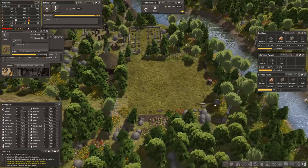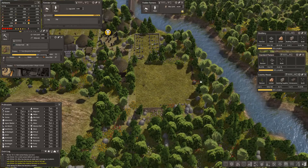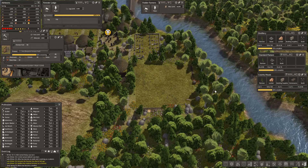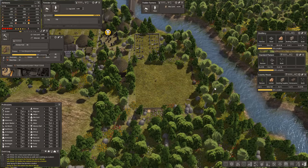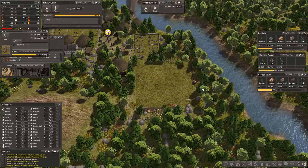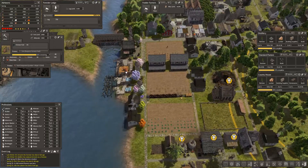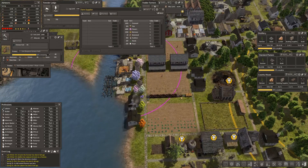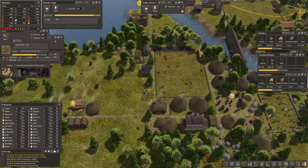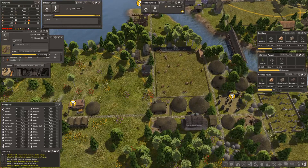Welcome back to Banished Megamod. We are waiting for this pasture to be built because we've bought some cattle. Let me make sure caps lock is off. The laborers died of old age. We've got some cattle in here and we need to move them into a pasture as soon as possible. We've only got 72,000 food - my goodness me.